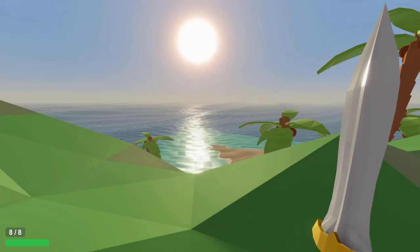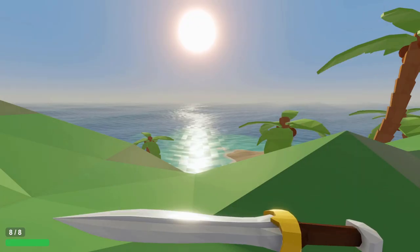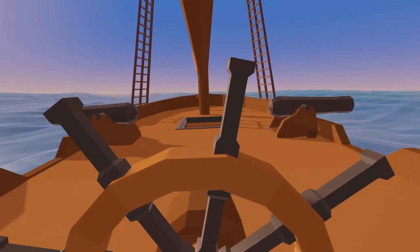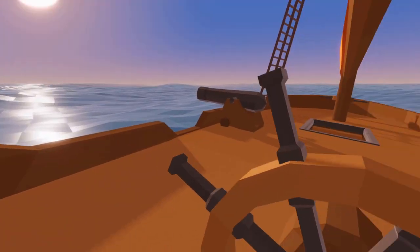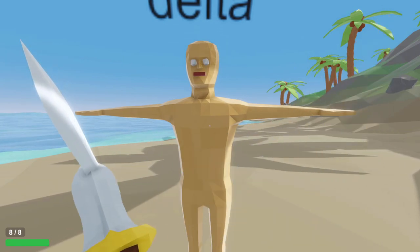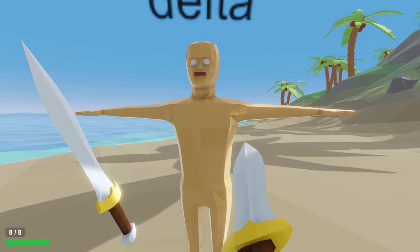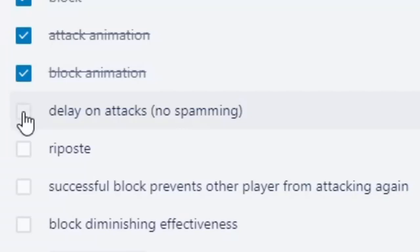Anyways, first and foremost, we have an attack animation, as well as a block animation. Super simple, nothing fancy, and they'll definitely be replaced eventually because at some point you'll be able to actually see your hands, which will require at least tweaking the current animations. Along with the animations, I made it so that spamming left click while attacking will only do damage once per attack animation, which is obviously how it should be. During this entire clip I was spamming the left mouse button, but it took the full 10 hits to kill.